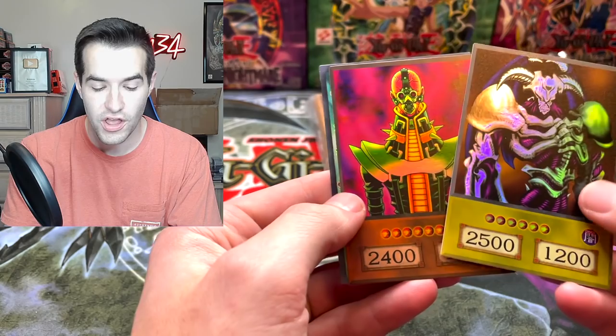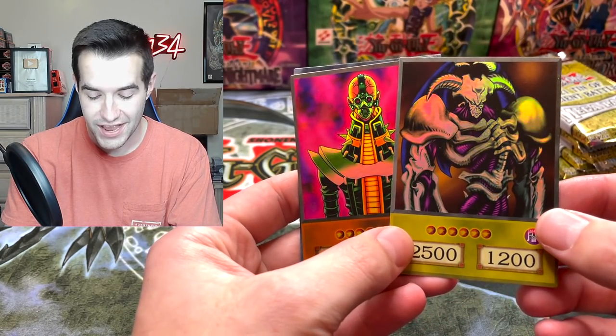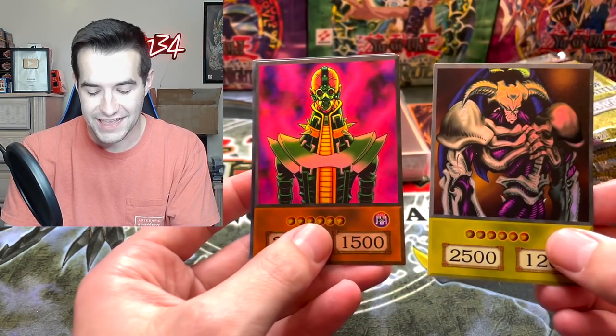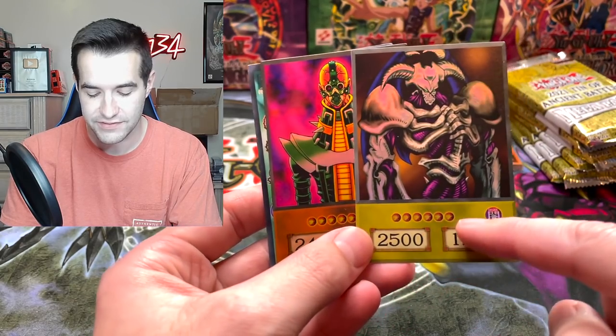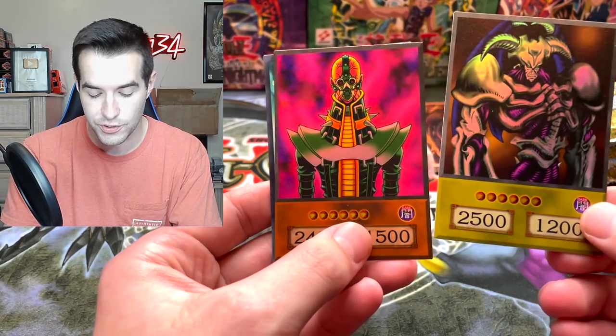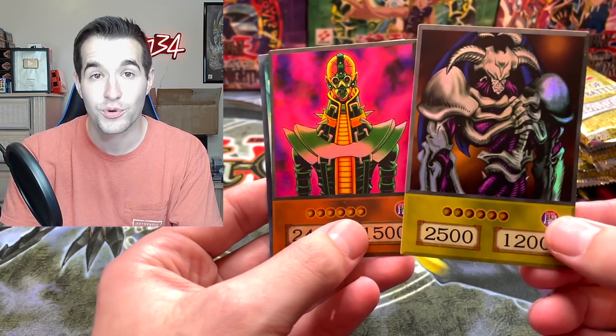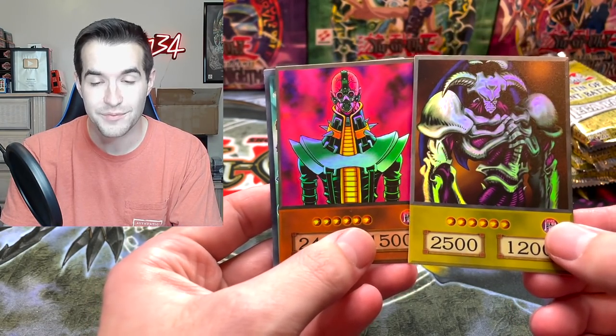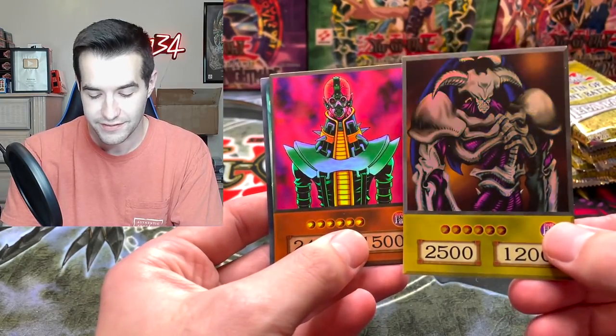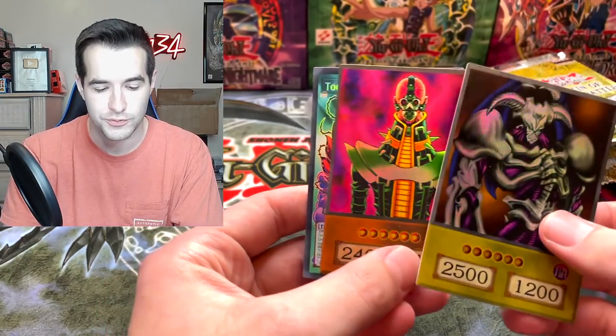The Summon Skull and Jinzo - the anime cards. So they look like they do in the show where they have just the massive attack and defense, the level stars, the attribute, all that stuff. Do you like Summon Skull or Jinzo better? Let me know in the comments. That's a tough decision. For the anime card, I think I like Summon Skull more - it just looks so iconic like this. Jinzo looks incredible as well.